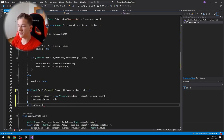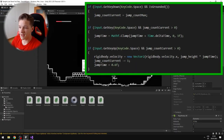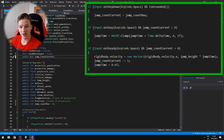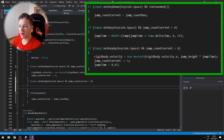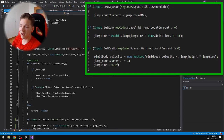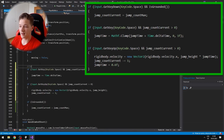I went to the player script and here I am checking some conditions. If we are just pressing space, then I set the jump count current — which is the available jumps — to the maximum value. If the player is pressing space and has more jumps than 0, then I increase the jump time, which tells me how high the player should jump.